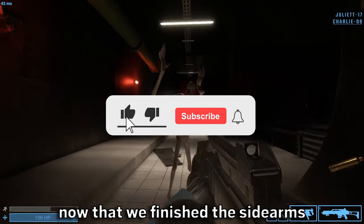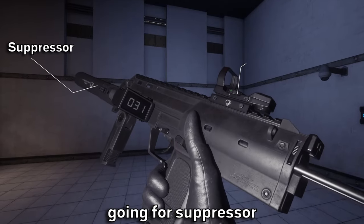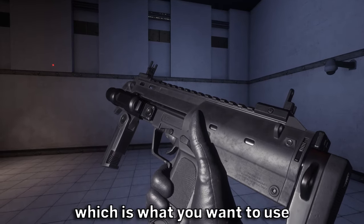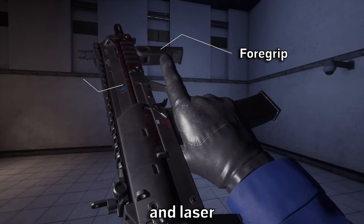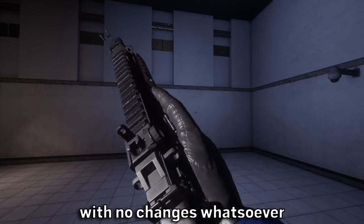Now that we've finished the sidearms, let's move on to the primary weapons. Starting with the CSP, we have a long-range preset going for a suppressor, ammo counter, 4-grip and extended stock. On preset 2, we have the universal CSP we just want to use 99% of the time, being only the 4-grip and laser with a respawning default. On preset 3, we have the quickdraw — the default CSP with no changes whatsoever. Only use it if you want to surprise guards as the D-class; it is extremely quickly drawn.